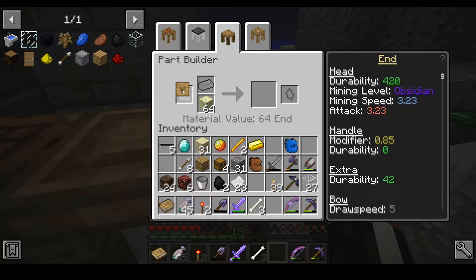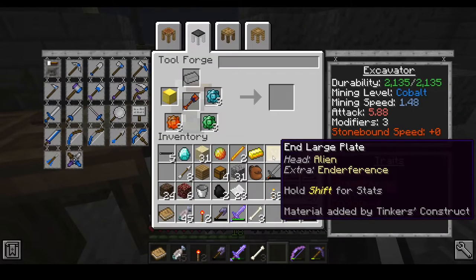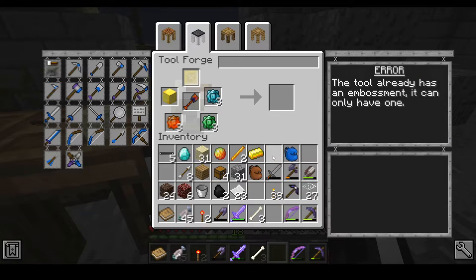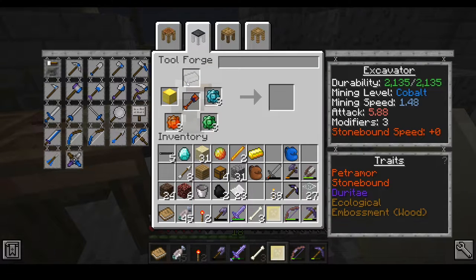For the tool plate we're going to do endstone — boom, we get one of these. It gets the Alien and Enderference traits. The tool only can have one embossment — that is very sad, I wanted to make it epic.